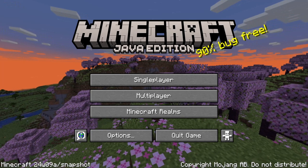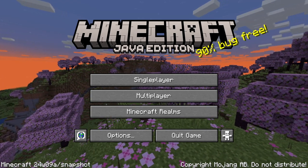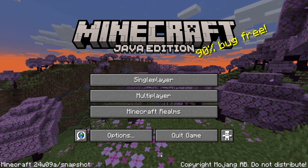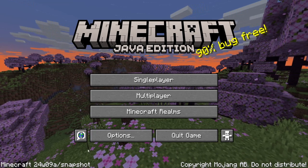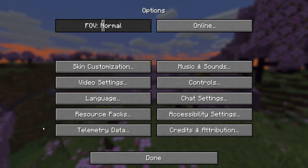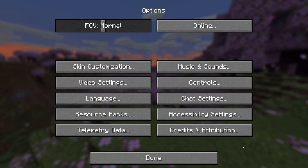Welcome back to another video on Gearsaw Studios. Today I'm going to be showing off 24w09a, a pretty significant snapshot for Minecraft Java Edition. And for the reason I'm on the title screen — what do you know — we have a new menu. So without further ado, let's investigate what this snapshot does.